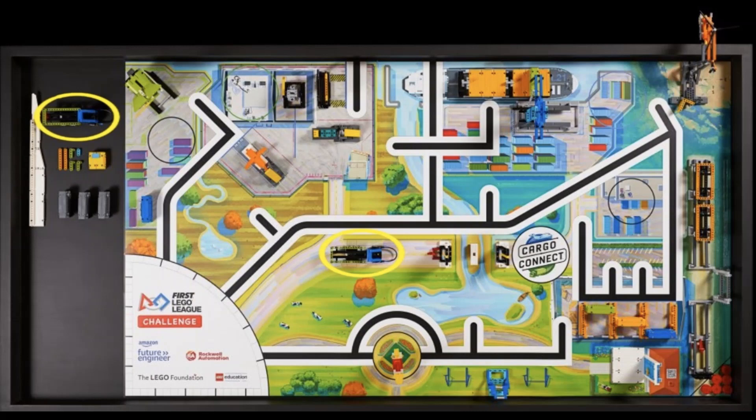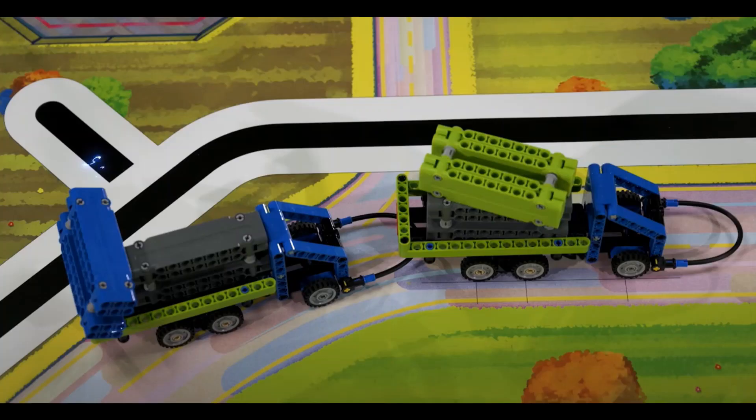Then, we move on to the truck mission in the middle of the field. At the start of the video, we can see one truck on the field. But on the top-down view of the table, we notice that there is a second one in home base. Later on in the video, we see the two trucks connected via a loop on the second truck. We are guessing that the robot will have to connect the two trucks by pushing them together. On top of the trucks, we also see another few cargo boxes, making us think that this will be one of the spots where you can put them in order to earn extra points.